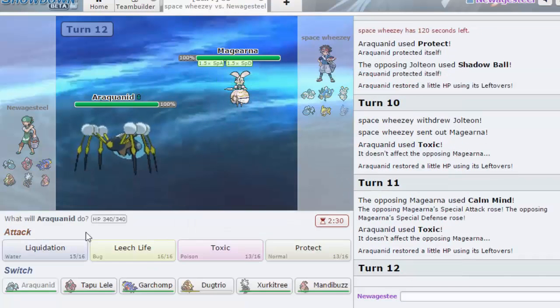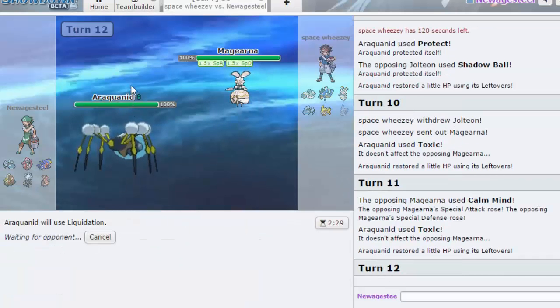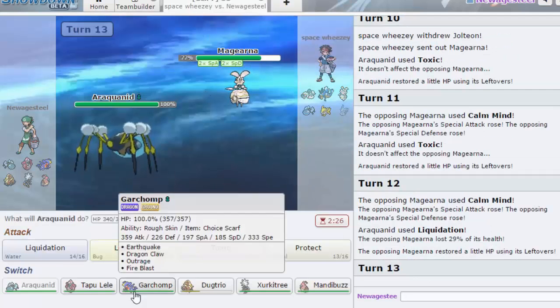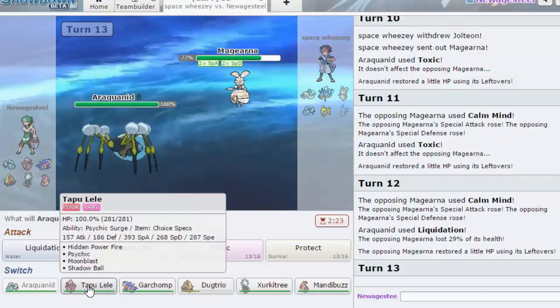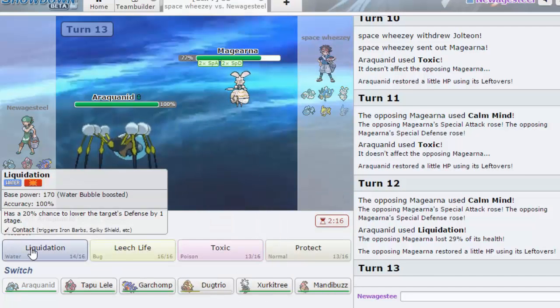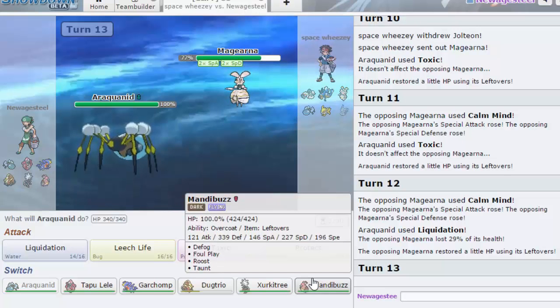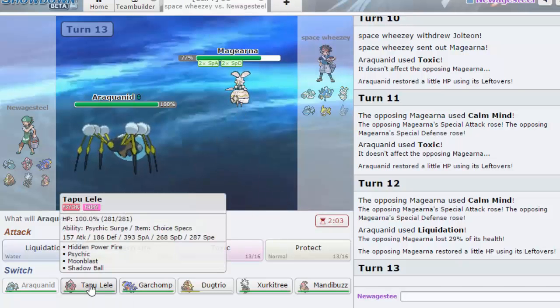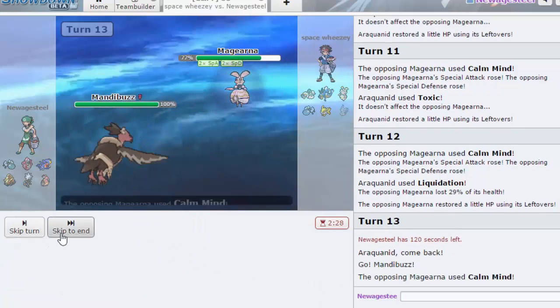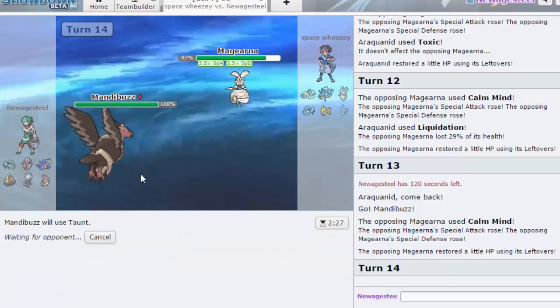Maybe I'll go for Toxic again. Oh, he Calm Minds — that was probably the worst play I could have gone for. Liquidation does a decent amount and we can get a defense drop, and he's fairly slow. We have Scarf Garchomp in the back. I might sack Mandibuzz but I don't really want to — I kind of put myself in that position. I'm just gonna go for Taunt here. We do outspeed him, so he's not max speed or anything.